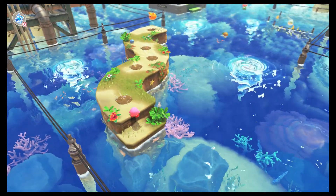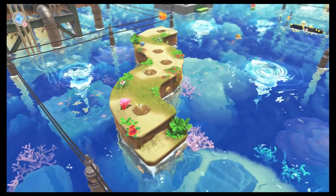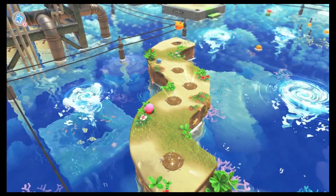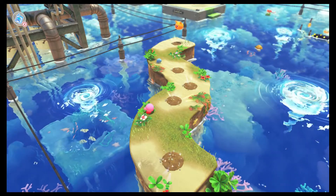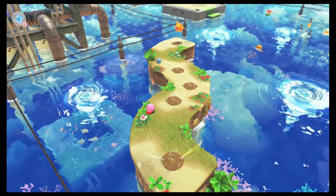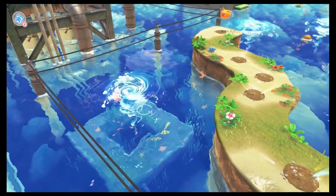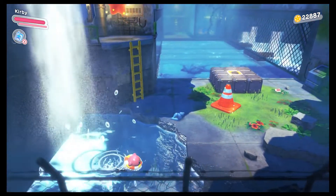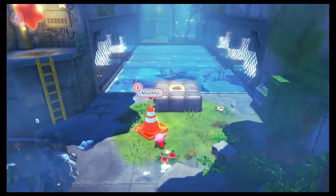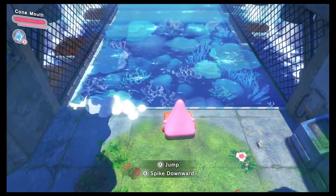Just a ways into the level, pretty much right where you would first get Dig for the first time, you might notice there's a whirlpool right over here that's a bit different than the rest. Every other whirlpool in this level will hurt you if you go down it, but this one is over a building, and if we actually follow it and let ourselves get sucked in, there's a little surprise waiting for us. There's a little challenge room that I never really heard anyone talk about until about a week ago.